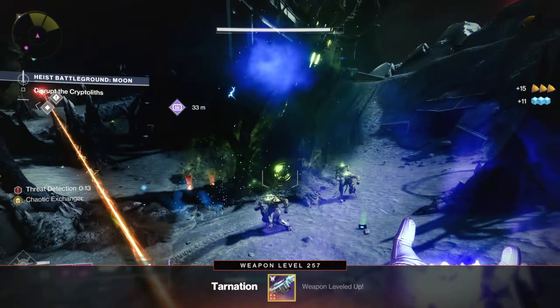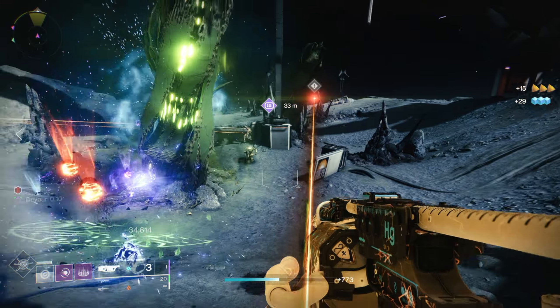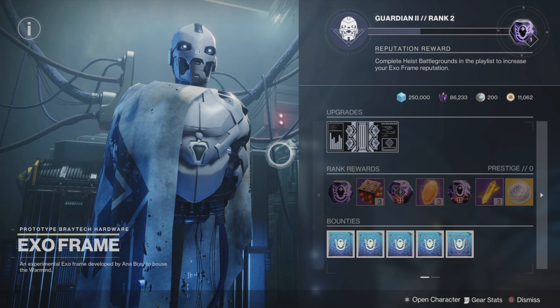Upon logging in you'll be shown a new cutscene and tossed into a new intro mission which is relatively easy to complete. After you do said intro mission, basically Clovis Bray is going to get transferred over to the helm in the form of the ExoFrame, and he is the new seasonal vendor.